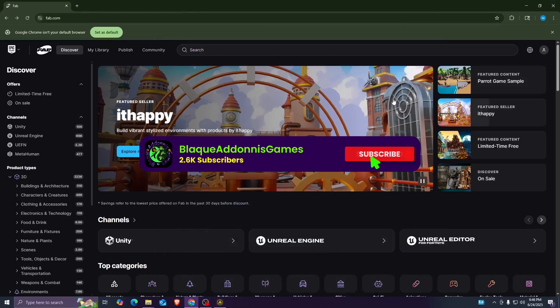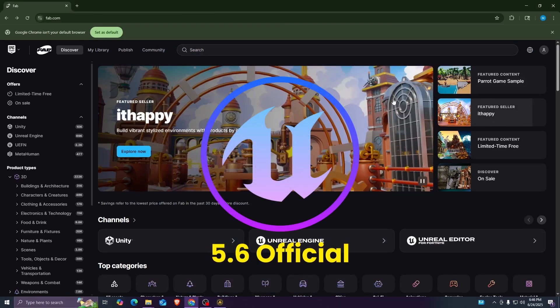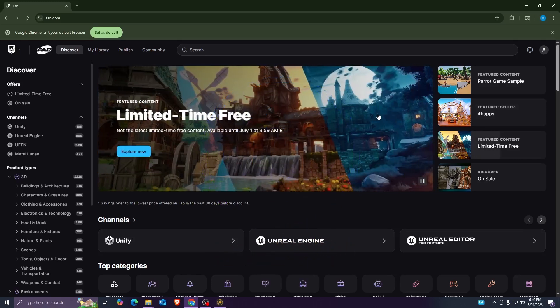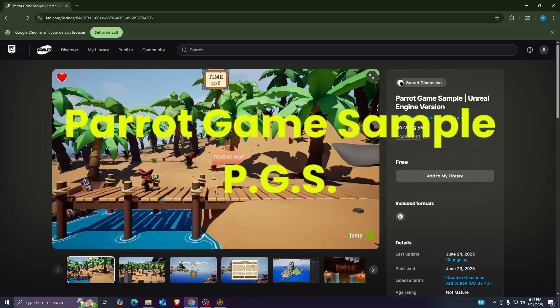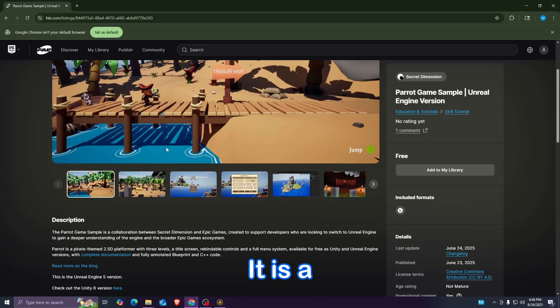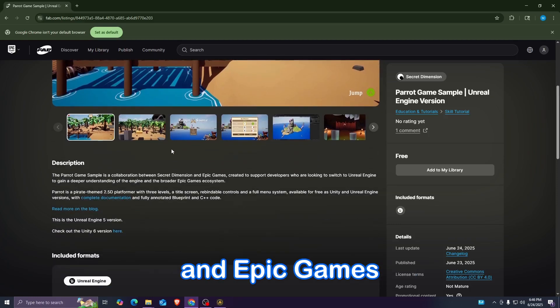Welcome everybody, welcome back to AMP Capo Black Adonis Games. What we're going to be talking about today is a project I stumbled across on the FAB marketplace. It is called Parrot Game Sample — this is the Unreal Engine version. It is a collaboration between Secret Dimension and Epic Games, created to support developers who are looking to switch to Unreal Engine and gain a deeper understanding of the engine and broader Epic Games ecosystem.